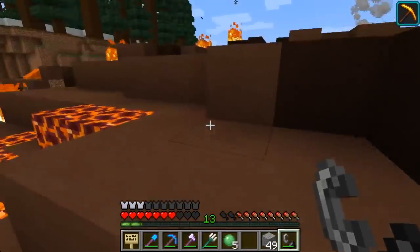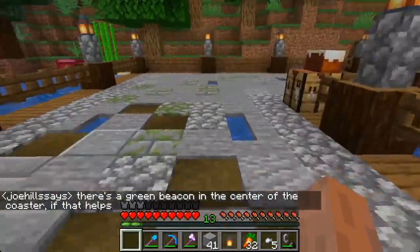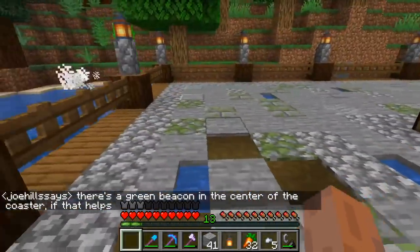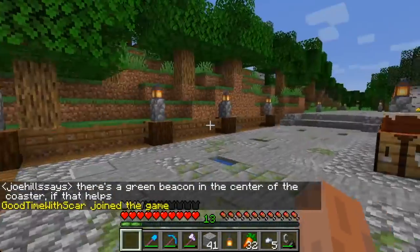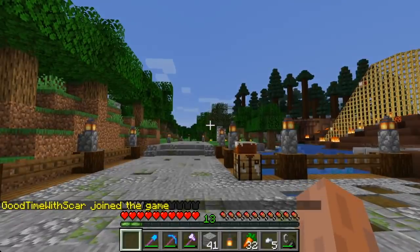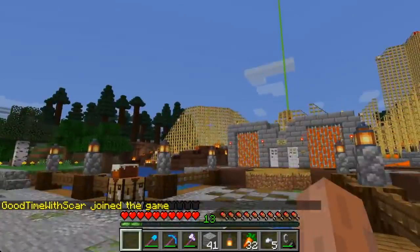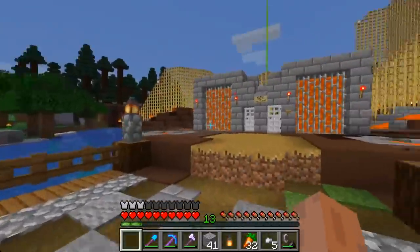Boy, that cigar is a real jerk, isn't he? I cannot believe him — the attitude on that guy. Oh no, he's here. Uh-oh. Okay, stop. Don't say anything else. Quiet. Anyway, B-dubs, I don't know if you know where my roller toaster is. It is on the south side of Hermit Land, which is the amusement area.